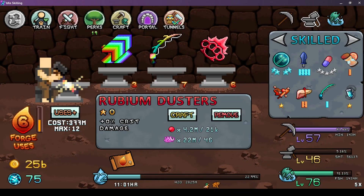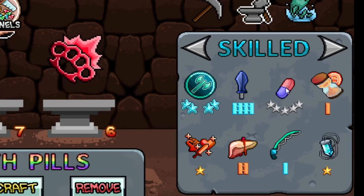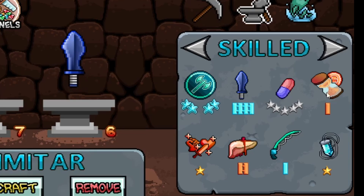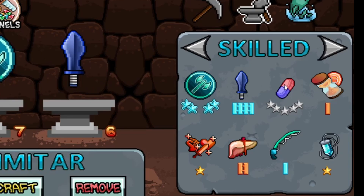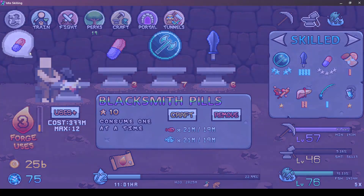Here is another secret: the Blacksmith Pill. It is here in the skill menu — simply click the pill and you can see that you can drag this one, unlike all the others. Simply drag and drop it on the blacksmith like this.